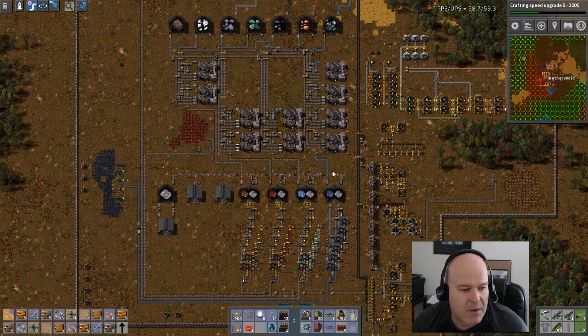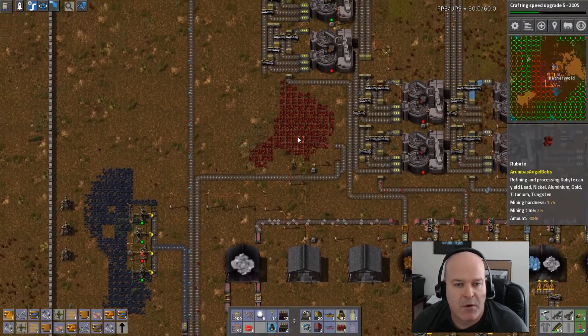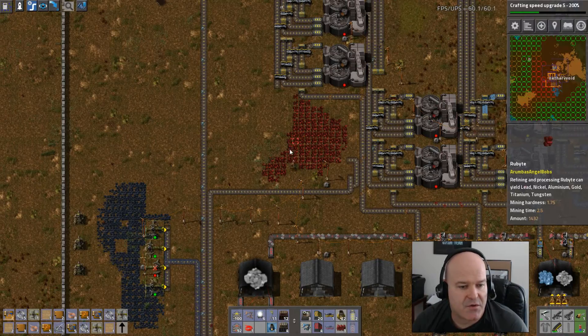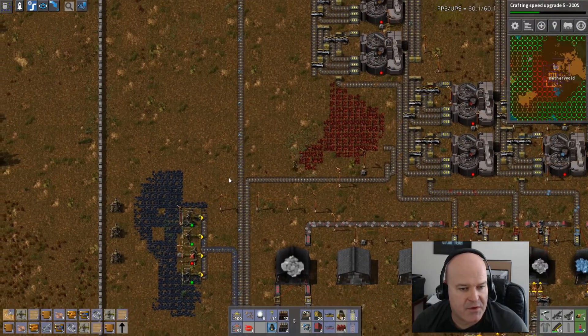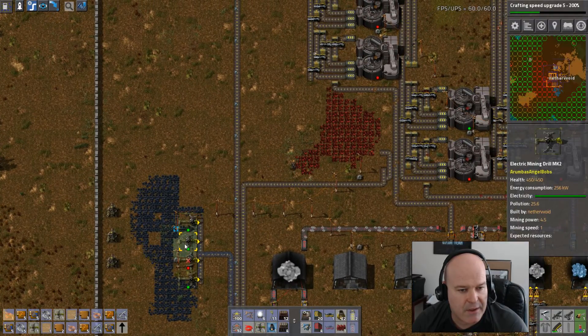One, two, three, four. This way we don't have to make the Mark 1s all over again — we already have those, so why produce them again? We're going to end up probably needing four of these drills to keep it going. And we've got to move this guy too, but we'll do it in a minute. We'll move him down here because I think he's working that whole area.